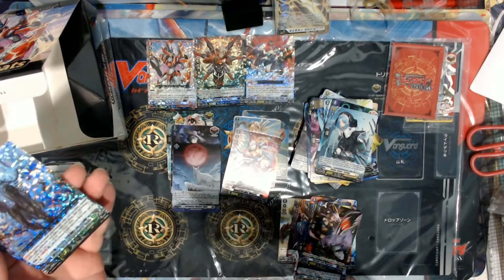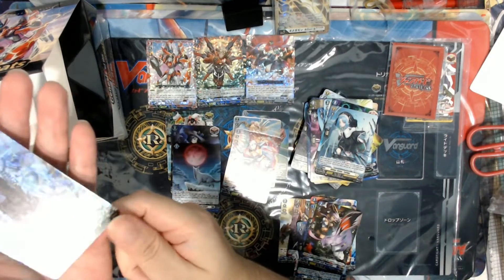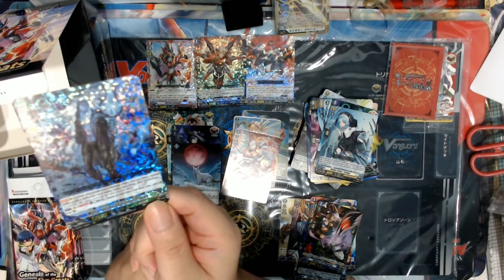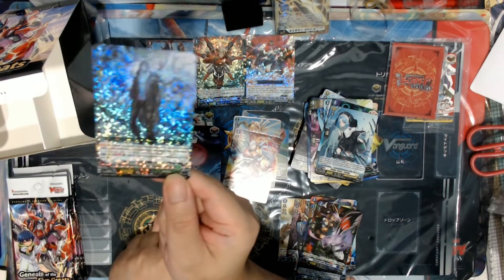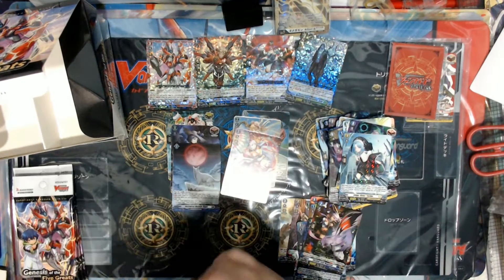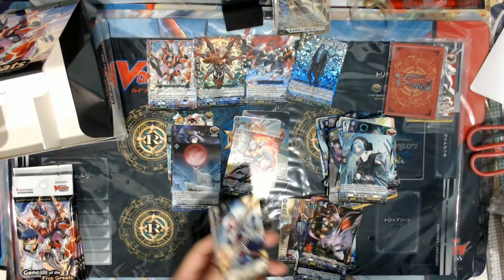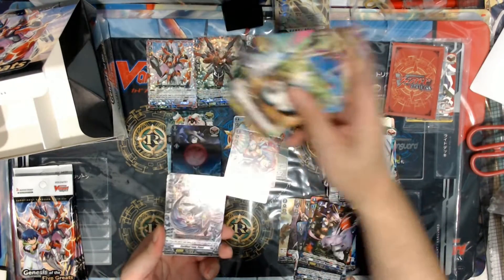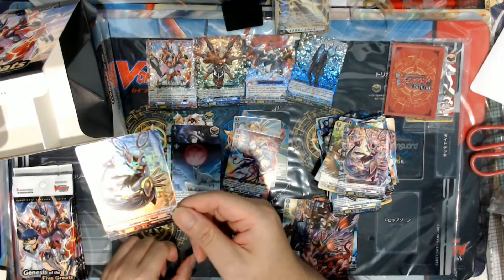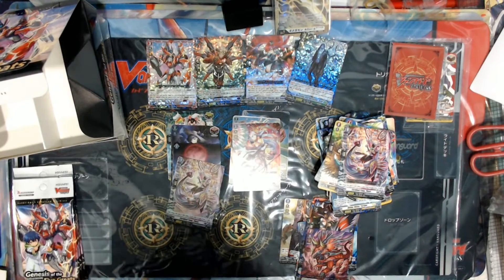Our fourth triple rare — yes, one box now has four triple rares, very good! This is Mysterious Rain Spiritualist Zolda. Oh, a hollow starter for Brand Gate — the Link Joker-like characters.